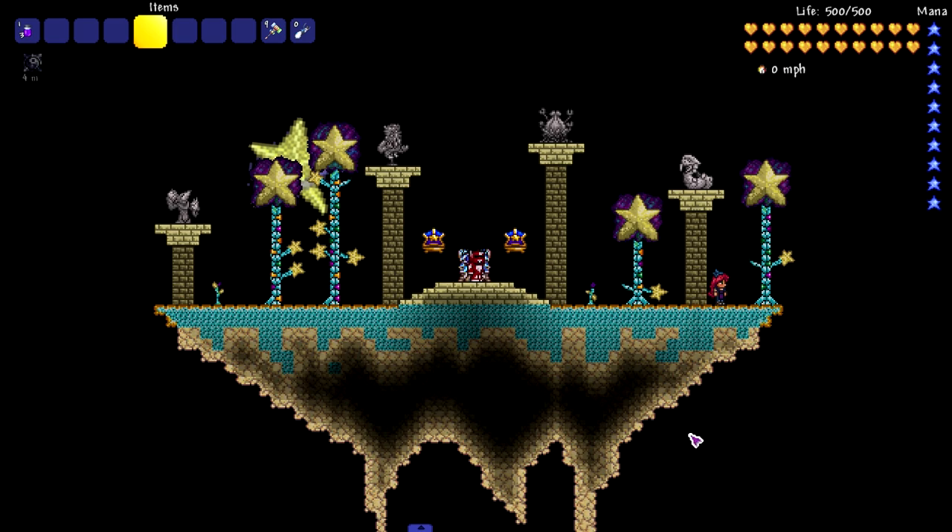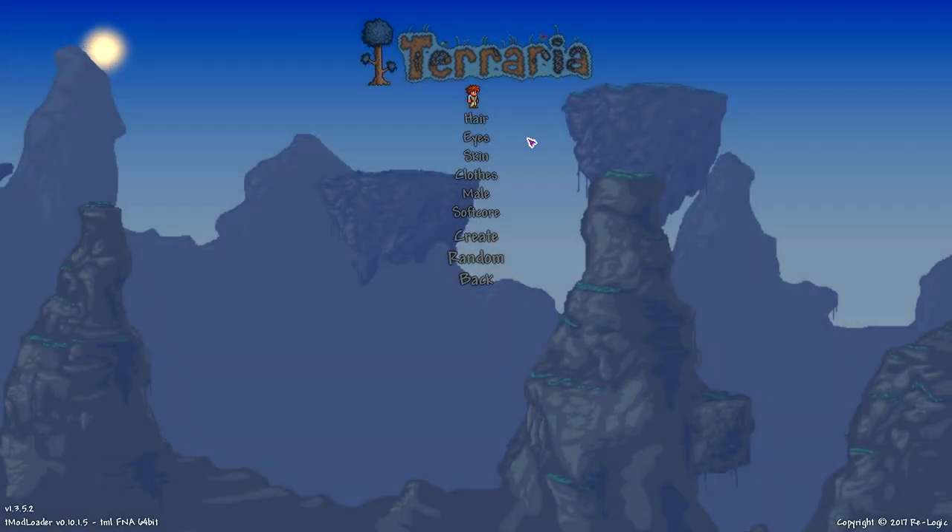The goal for today's episode is to assemble the Avengers with the given mods, vanities, and armors that we have, and the goal is to make them as accurate as possible. We're gonna see how good we can do. First we need to go to the character creation screen.